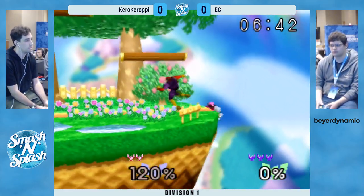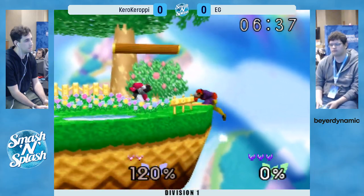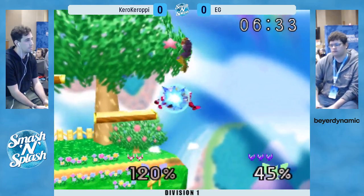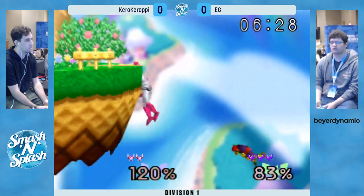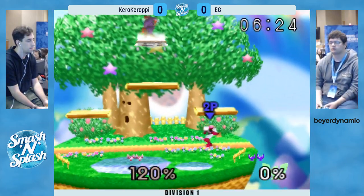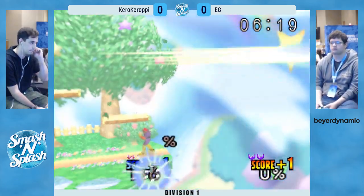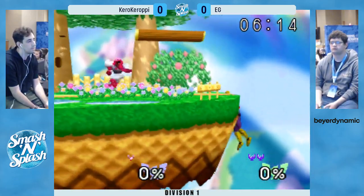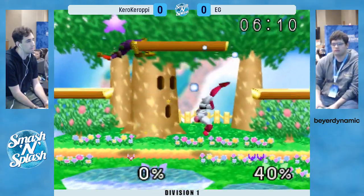He gets this edge guard — great DI again, saves his life. Both of these players are going to have amazing DI, so really watch for that. Hit him with the quick ones. Nice shield stop, dunk. Never counting EG out — his DI is insane. Kiro got that shield stop to up air, kind of freaked EG out. EG was unsure what he was going to do. Up one full stock here, but in Falcon dittos, that could be a stock right there.